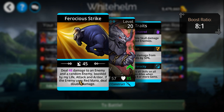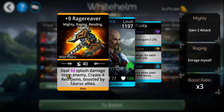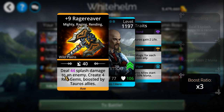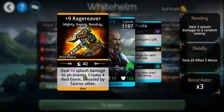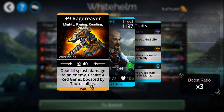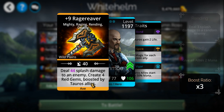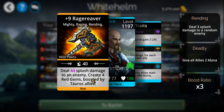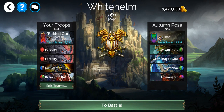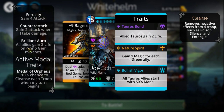It deals double damage against red enemies. Then Rage Reaver deals splash damage to an enemy — damages the chosen enemy and then half damage to the one above and the one below them. It creates four red gems and boosts Tauren allies — 16 damage if my math is correct. A little bit of attack, a little bit more attack when you take damage.